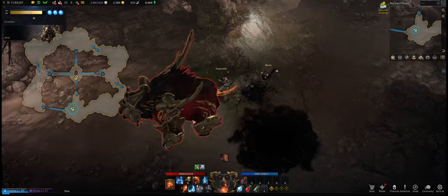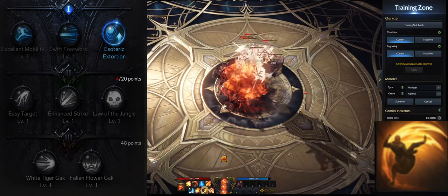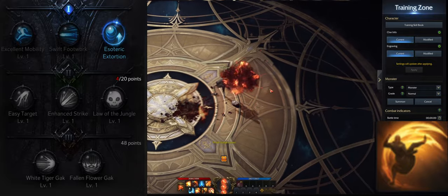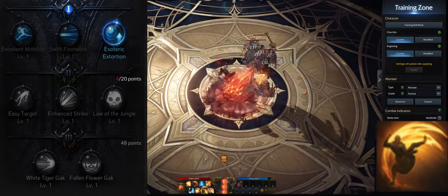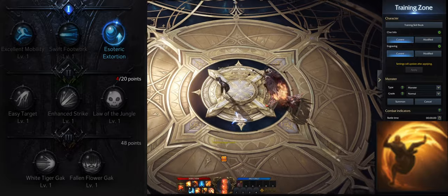Let's get into your skills that build up your identity bubbles. Your first skill is Storm Dragon Awakening. You only need to level the skill to level four and get esoteric extortion. This skill can also be used as a little gap closer, but try to hit all three hits because each hit builds up your identity bubble.